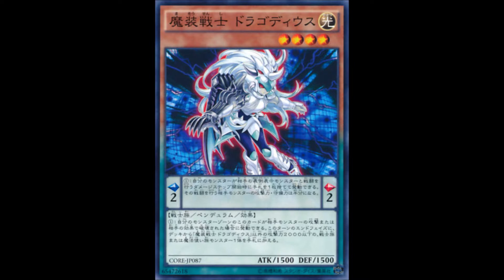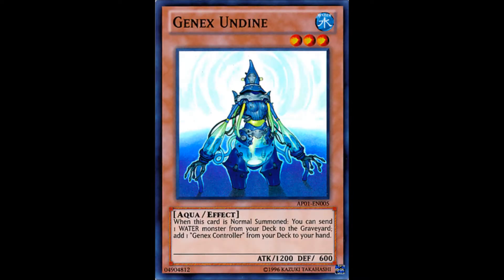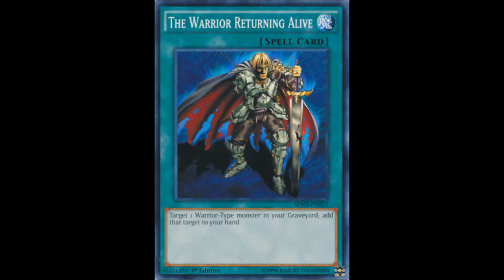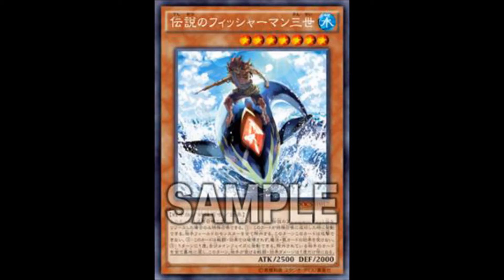Another way is to just dump Legendary Fisherman in the graveyard using things like Genex Undine, and especially Call of the Haunted, and you can also use graveyard recursion of Water monsters with Aqua Mirror Cycle. You could also use Warrior Returning Alive since they're both Warriors. It's going to be interesting to see all the decks built around it — I imagine it'll be quite popular due to the nostalgia factor, the awesome art, the awesome effect, and the general feeling you get from games. Definitely not game-breaking, but a very interesting card and a homage back to the start of the game.